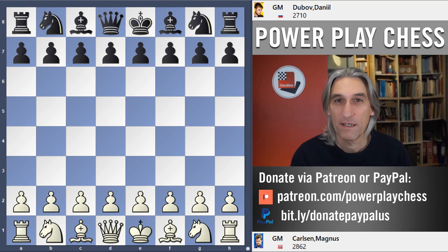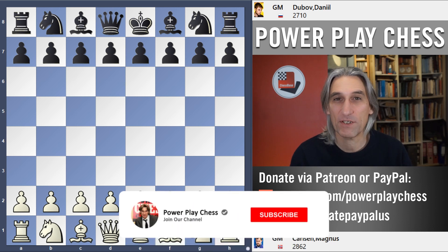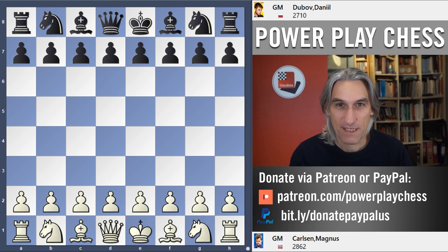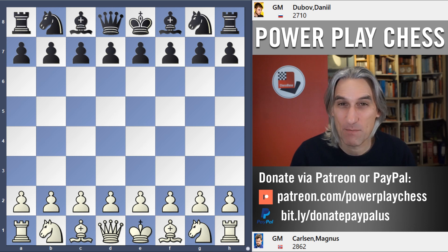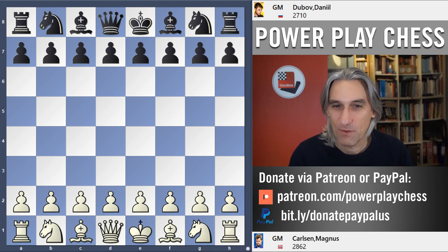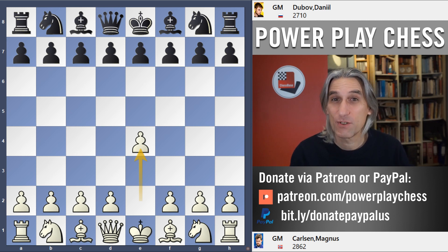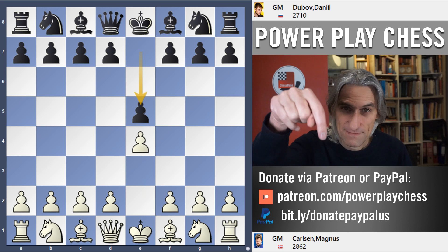Magnus Carlsen dominated the first set of his match against Daniel Dubov — check out that video if you haven't seen it already. So day two, set two. The first game was drawn, and this was the second game. Don't forget to like, comment, share, and subscribe, and do consider supporting us on Patreon or PayPal.